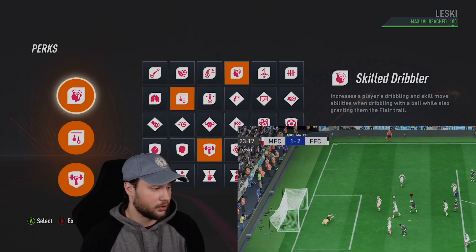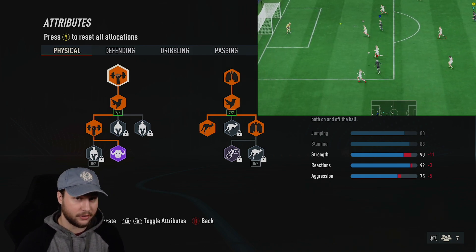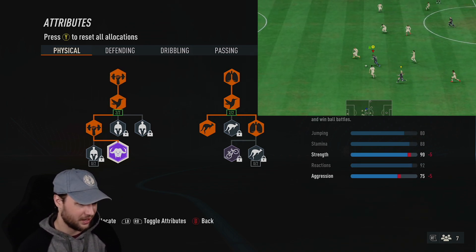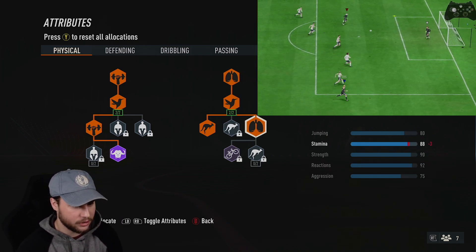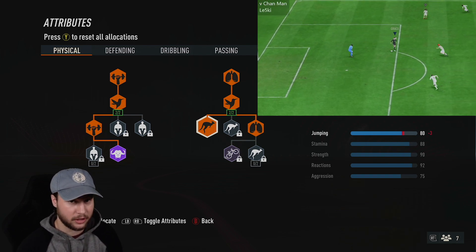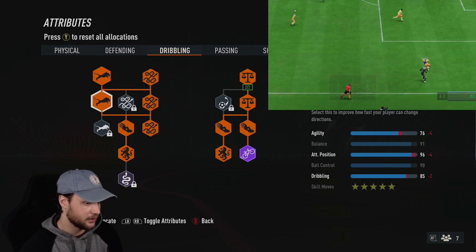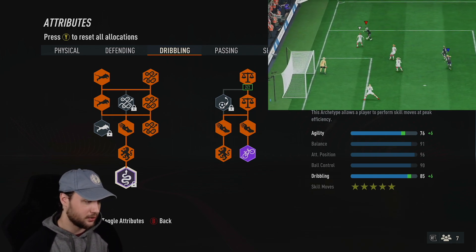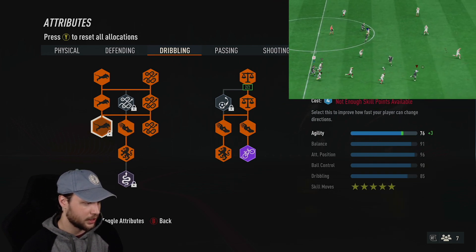Let's go to the skill tree. This build is lengthy, so in order to be lengthy you have to have 14 or more strength than agility. We need to max out the strength and get the bull archetype, which gets us to 90 strength and 75 aggression. Don't forget the reactions upgrade — we also have another one, plus four for two skill points. On the right side we're getting some stamina upgrades, giving us 88 stamina, and then there's a plus three jumping to bump it up to 80. We have 76 agility — 90 minus 76 is 14, so this build is exactly lengthy. Make sure you don't get the maestro archetype or the extra agility upgrade, or it will turn controlled.